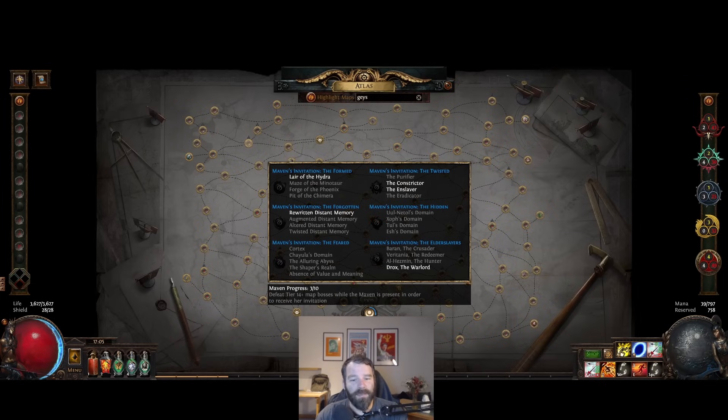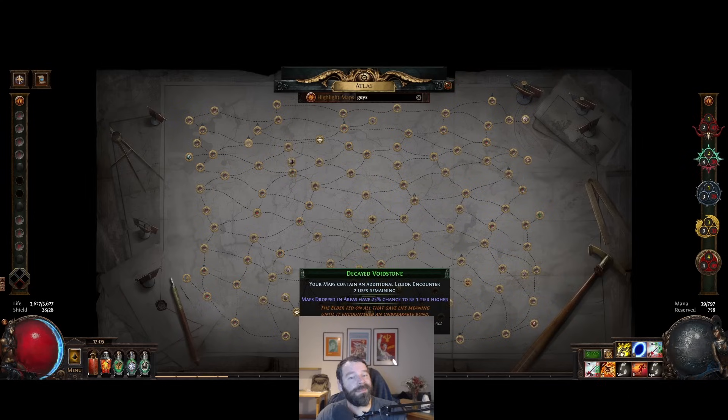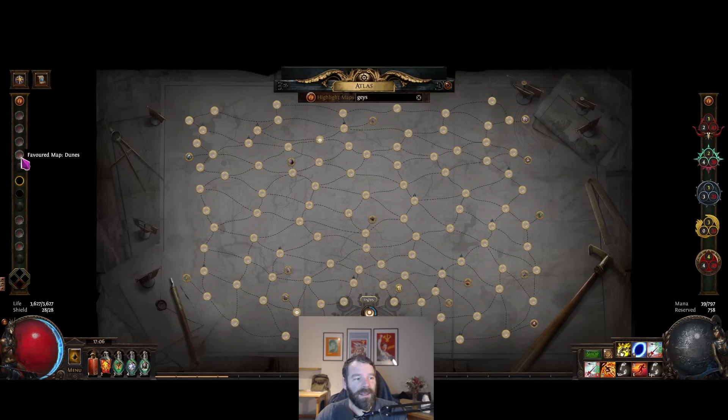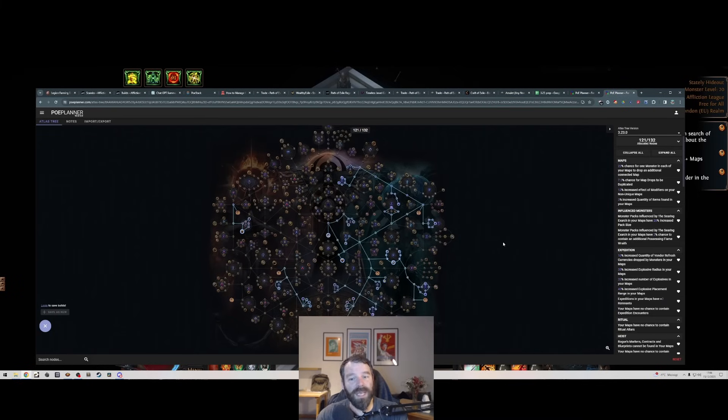Around hour 12, with two void stones and a beginning map pool, we started filling out the atlas completely to get all the points up to 115. I still haven't done all the invites - you can do this without having done any invites. I have 122 points on my atlas. Then we do a Shaper guardian and Elder guardian to get two more favorite slots. I bought Shaper and Cortex carries for the favorite slots, then bought Maven and Uber Elder carries to get all four void stones, which lets any map drop as tier 16.